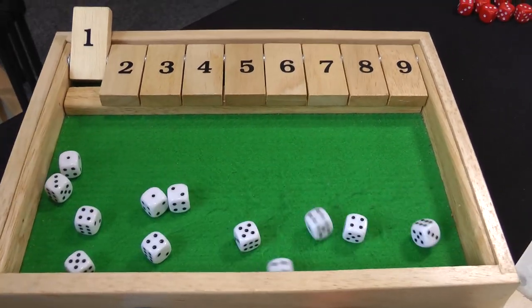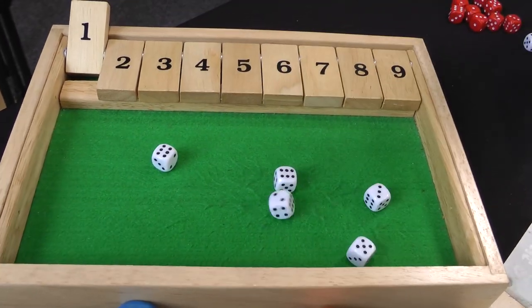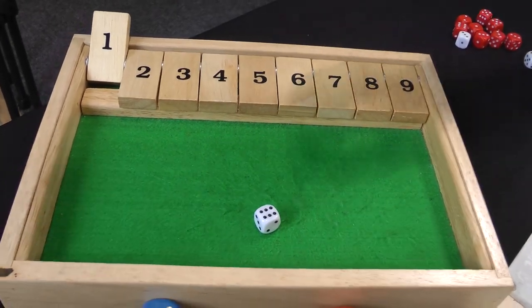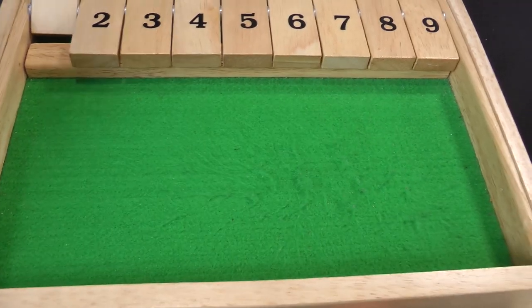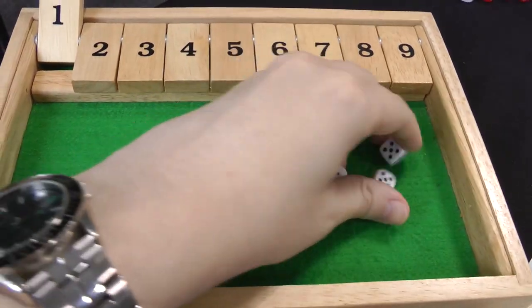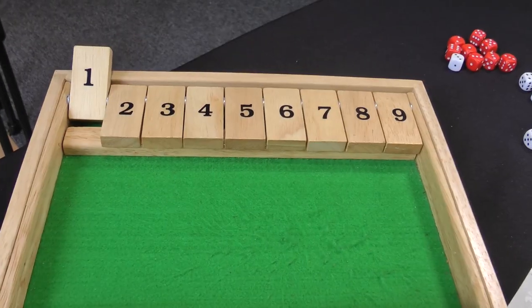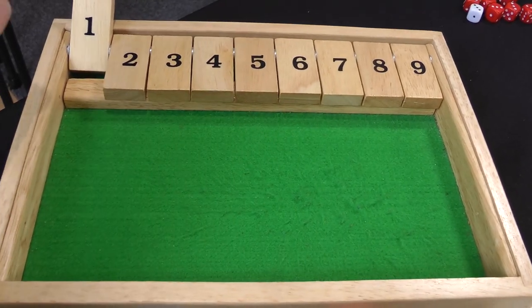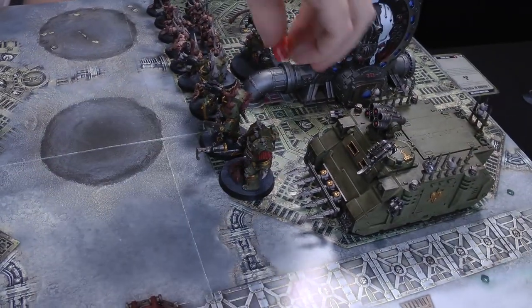In the Shooting Phase, the Inceptors put all 12 shots into the Tainted Cohort — 9 hits, 5 wounds, one failed armour save but Disgustingly Resilient passes it. The Scouts' four Bolt Guns shoot at the Poxwalkers: 3 hits, wounding on fours because of Typhus's aura — one wound, Disgustingly Resilient fails, so one Poxwalker dies. The Heavy Bolter fires Hellfire Shells at the Tainted Cohort, causing d3 mortal wounds — rolling 3, two are ignored on 5s, so one mortal wound total. That's the end of Space Marines turn one.